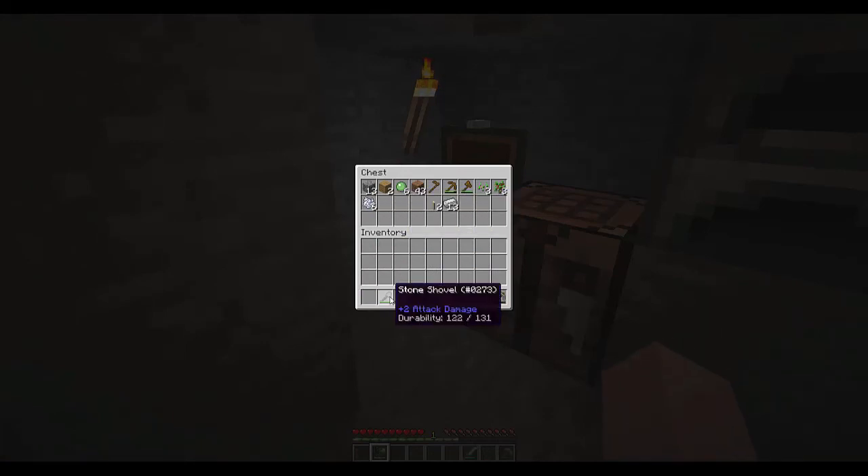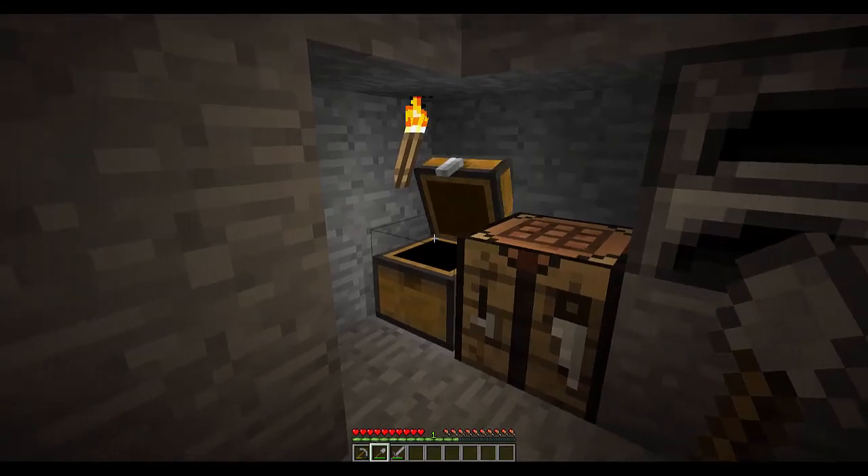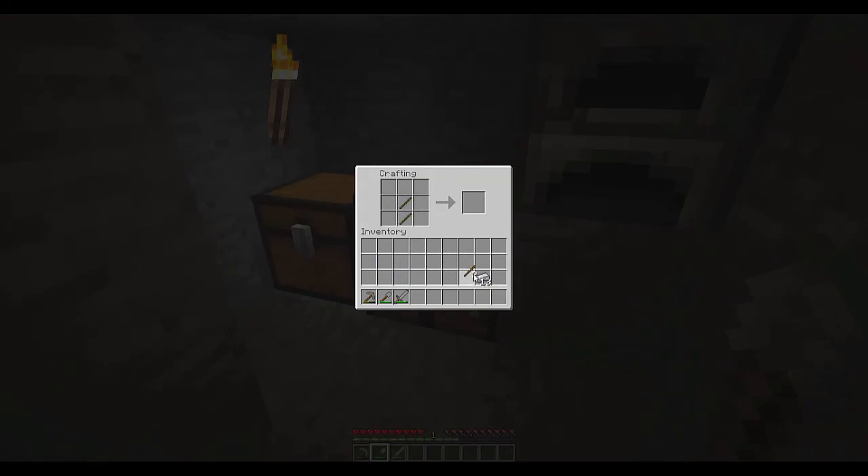Let's get back our equipment and start using that iron. You can combine iron with sticks to make iron versions of your tools. A lot of people like to make an iron sword fairly early — that's pretty good defense against monsters. You can also make iron armor: a chest plate, iron pants, a helmet, and boots. Shears are also fairly helpful because that lets you get wool from a sheep without having to kill it.